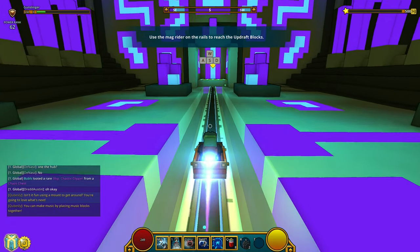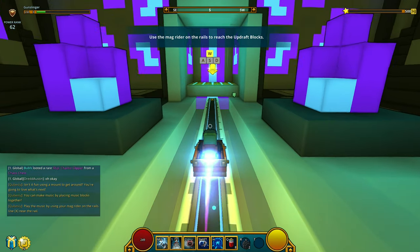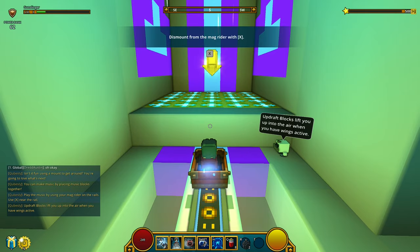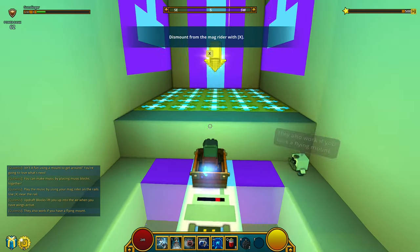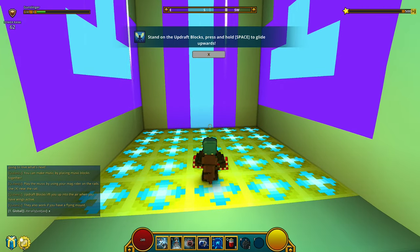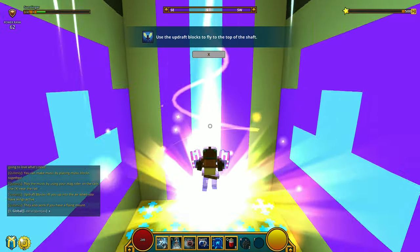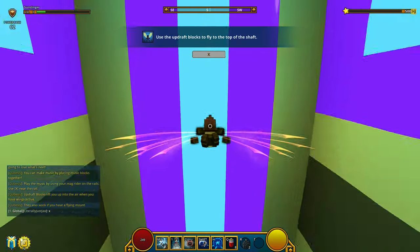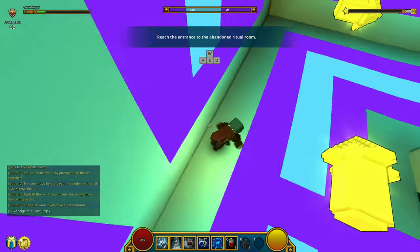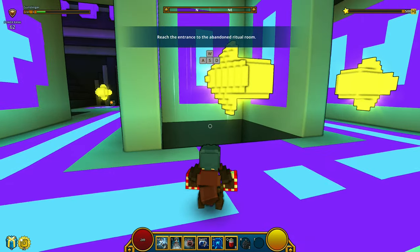There's music in the background — I should probably disable it while editing. Let's jump and get out of the Mag Rider. Stand on the updraft, then press Space, then Space again to glide. Look at this — we're gliding in the game. What's happening with the camera? Follow the arrow.